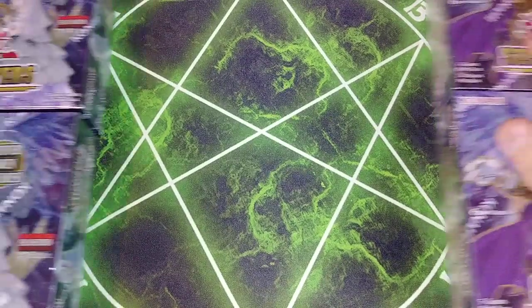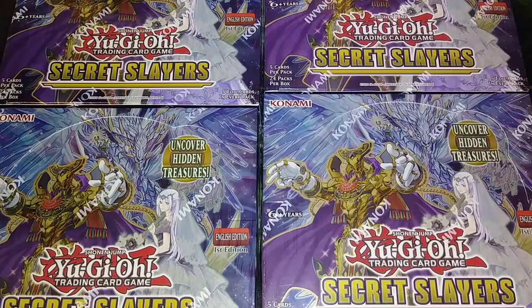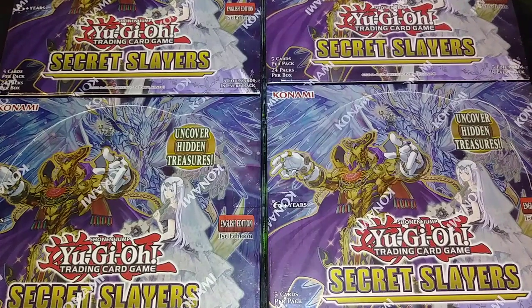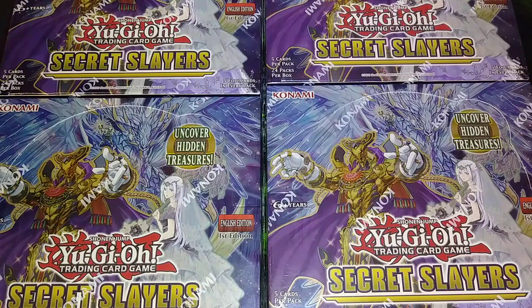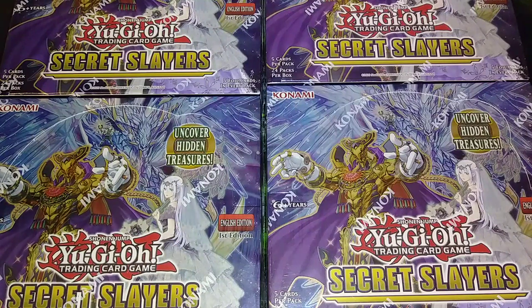Hey, what's up guys, it's Darkroom Duels and today we're going to be uncovering some hidden treasure inside the Secret Slayer's booster box. I'm super excited for this one because this booster box has three really unique archetypes — the Golden Lord, Golden Lands, Eldorado archetype, Emancipators, and Rika, which was previously Snowdrops in the OCG.